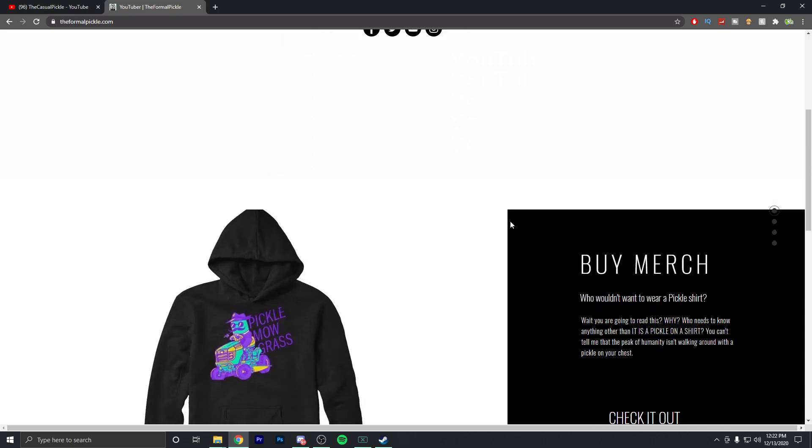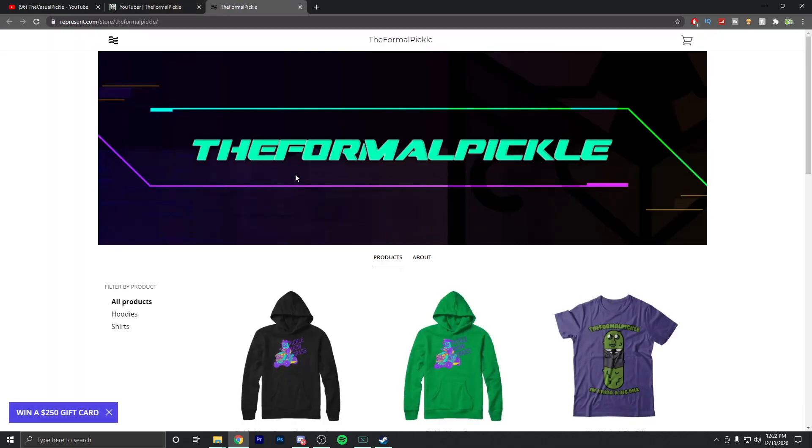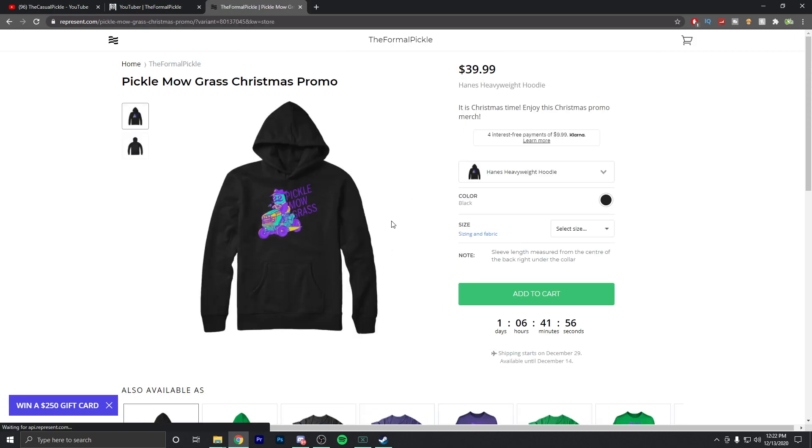Real quick before today's video — if you want to take advantage of the merch sale, which ends December 14th, then go to theformalpickle.com, click on the merch deal, make sure you go to Christmas promo, and use code SANTA10 at checkout to get 10% off your order. This ends December 14th, so if you're interested in getting Christmas promo merch, make sure you hurry up and do so.